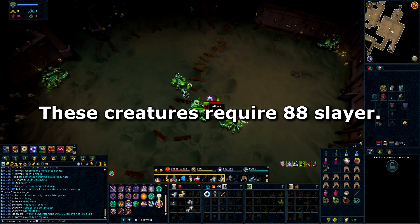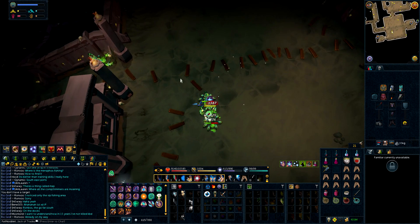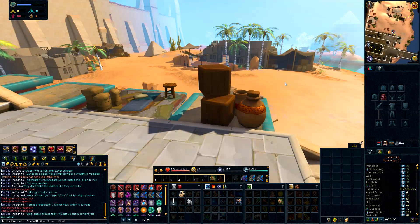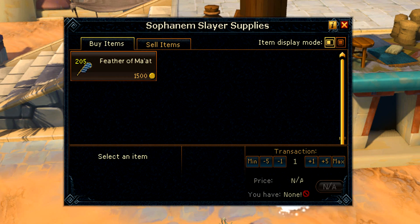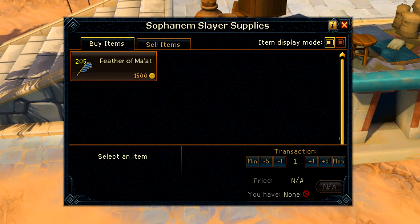We're going to be doing all of these creatures in order. Just keep in mind, this is the first of all of these loot videos, so I'm going to go over a lot of information that I won't re-say. To kill anything in this dungeon, you actually have to have an item called Feathers of Maat. You can get these right outside of the dungeon for 1,500 each, and you can buy 1,000 per day — it's kind of a daily. You can also obtain them from Shifting Tombs, or buy them from other players on the GE. So one feather means one kill in the dungeon, regardless of if you're on Slayer task or not.